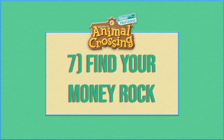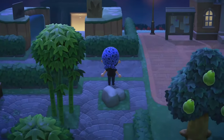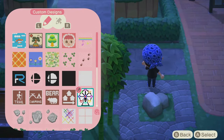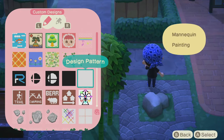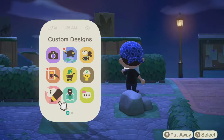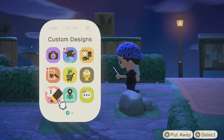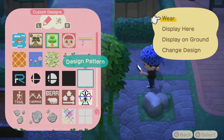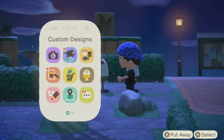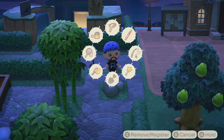Number seven: find your money rock. As you start to get to know your island, you'll learn where your rocks are located — you can have up to six rocks total. Most of your rocks when struck with an axe or shovel will give you materials such as stone, iron nuggets, or maybe even a gold nugget on occasion. Once per day, however, one of the rocks will give you money instead of materials. If you're able to strike the rock a total of eight times in rapid succession, you'll receive a total of 16,400 bells.